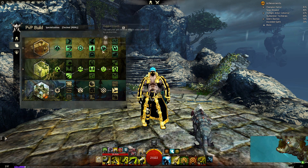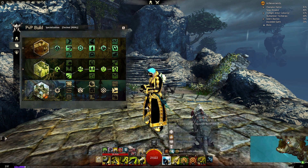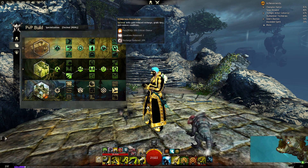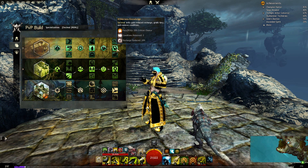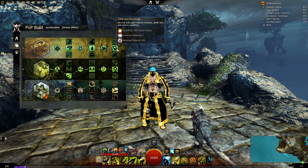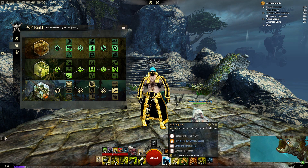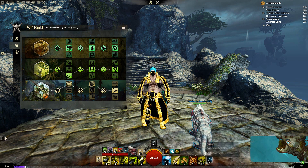You can also use the Dolyak rune for stacking — then you'd have healing from Protection, normal Regeneration, Dolyak Regeneration, and extra Regeneration when using your healing skill. We have Wildness Knowledge: survival skills reduce recharge, grant Fury, and remove conditions. Fury is good for crits, our pet deals a bit more damage, and we remove two conditions when using survival skills.